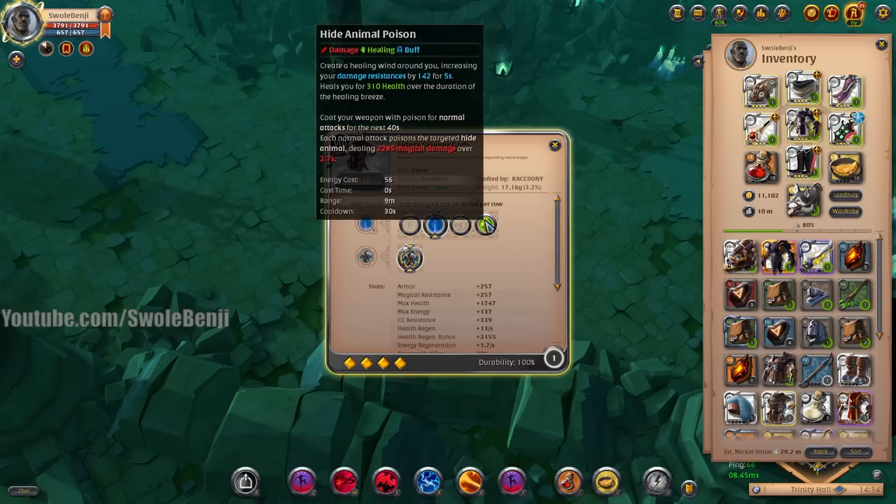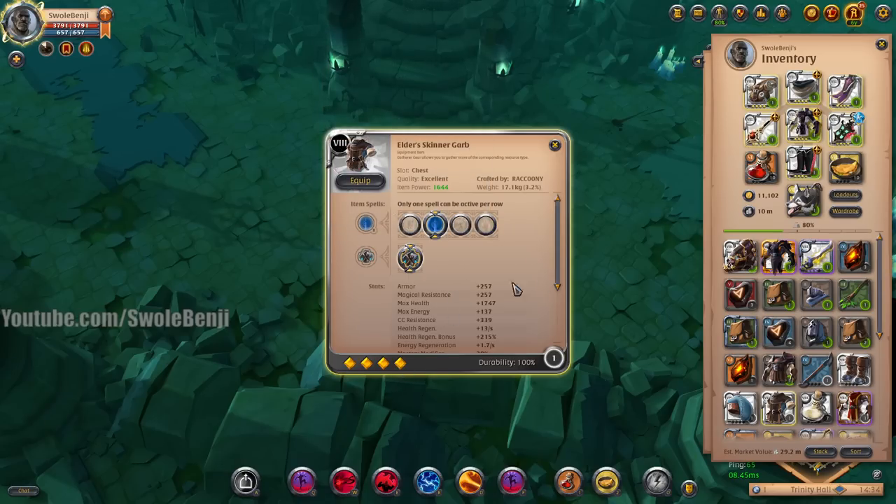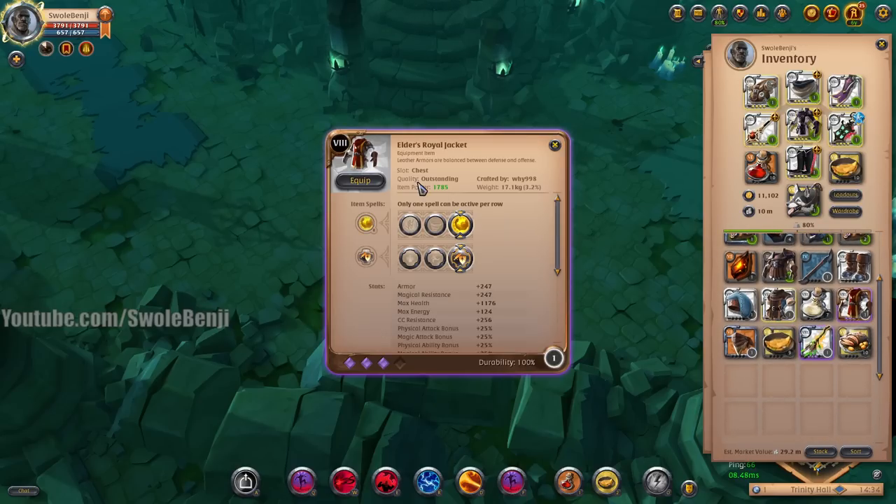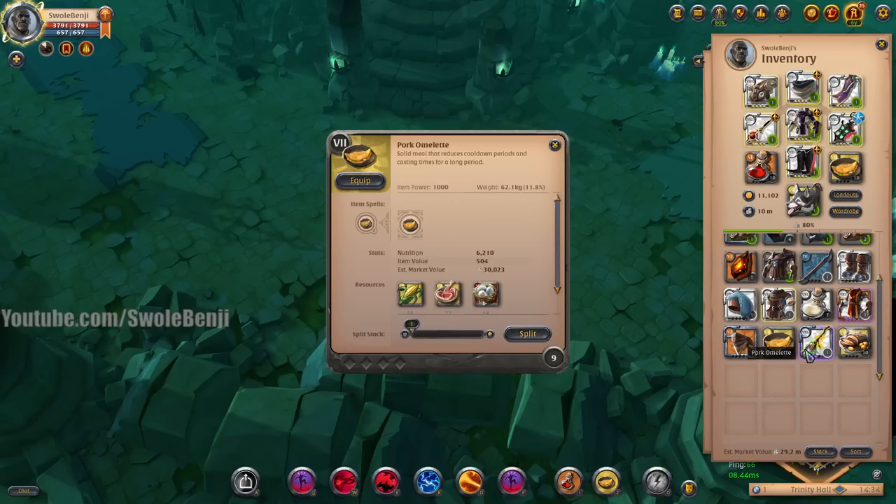If you're a skinner, you want that hide animal poison to be as strong as possible, so it's the most tanky and gives you the most HP. We also bring invis pots, and for cooldowns — because we'll want them for a boss — we brought a royal jacket and an assassin hood. We have omelets too.